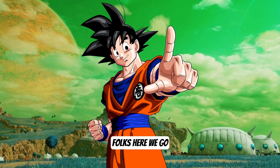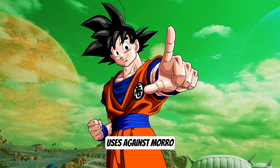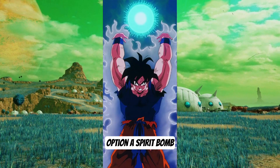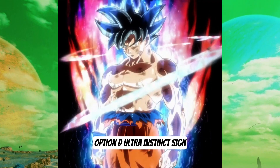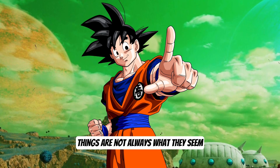Final question, folks — here we go. What is the name of the special technique Goku uses against Moro to completely turn the tide of their battle? Option A, Spirit Bomb. Option B, Akai. Option C, Kayakin. Option D, Ultra Instinct Sign. Remember, guys, things are not always what they seem.